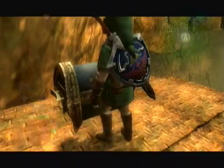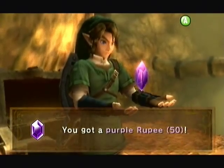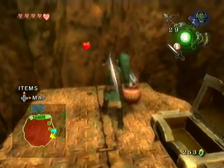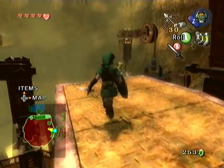Anyway, we want to go over here and open this chest. It's just sitting there waiting for us to come take its 50 rupees. They're just handing them to me now. And now we have plenty of rupees to buy all the stuff that I want to buy afterwards. So that's good.